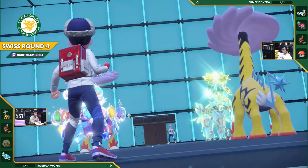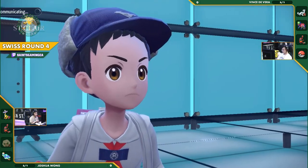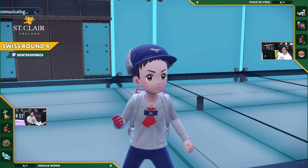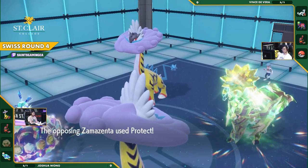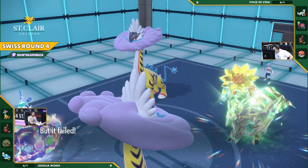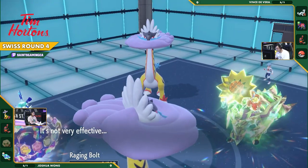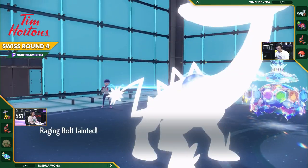Fishing for those crits is always such a risk. And now coming for the Draco Meteor once again — you need to try and get any little bit of value you have left in this Raging Bolt before it fades. Zamazenta, though, using the Protect. Double Protect did not go through. Thunderclap does go through, and he wins that engagement, taking out the Raging Bolt.